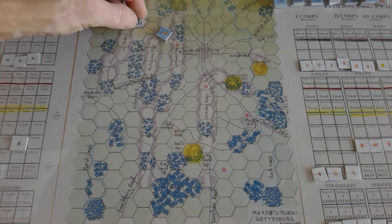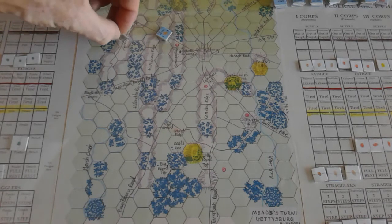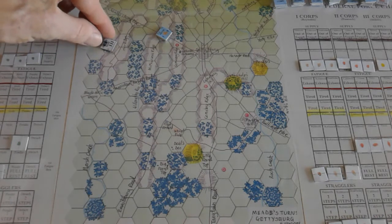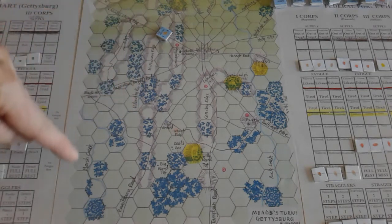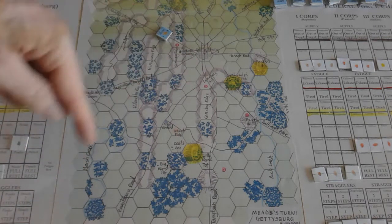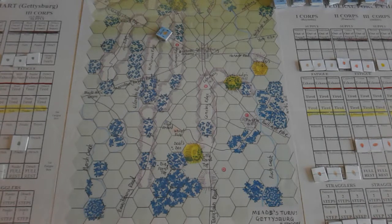The way movement works: 1 movement point along the road. Because these are divisions and each hex is I think half a mile across, you're not worrying about tactical niceties. You do have facing and zones of control, but you only have to worry about that at the end. So it's 1 movement point along roads, 2 movement points into clear terrain, 3 movement points in woods. Town has no effect on movement. Willoughby Run has no effect; Marsh Creek has some effect on combat and movement; Rock Creek across here is just 1 movement point with no effect on combat.